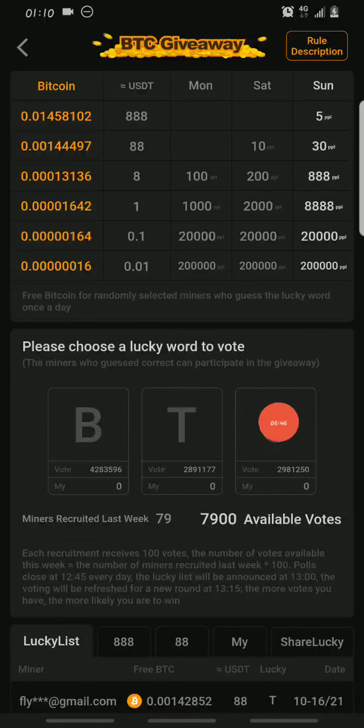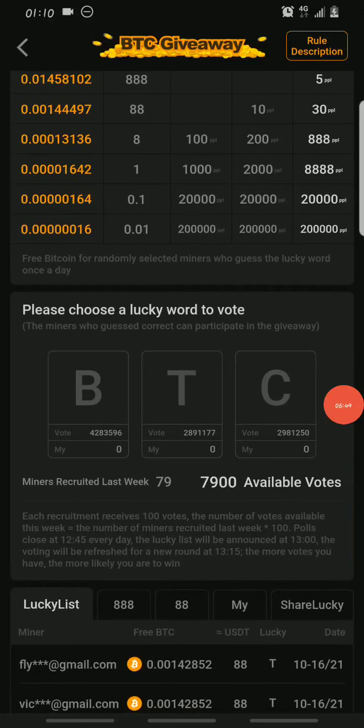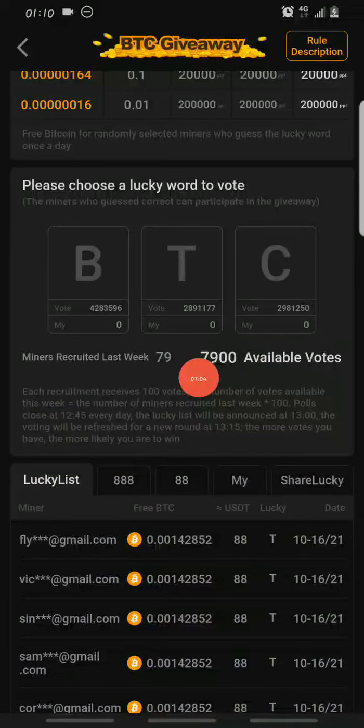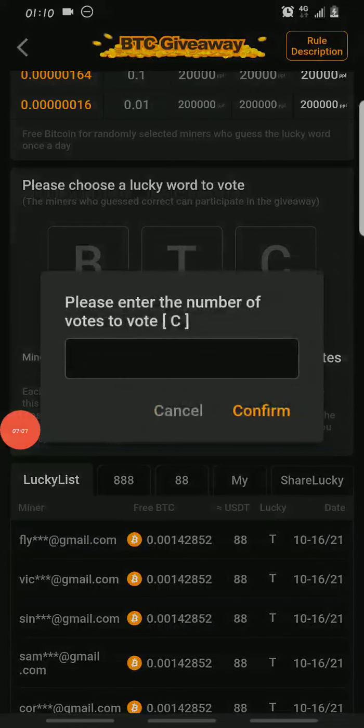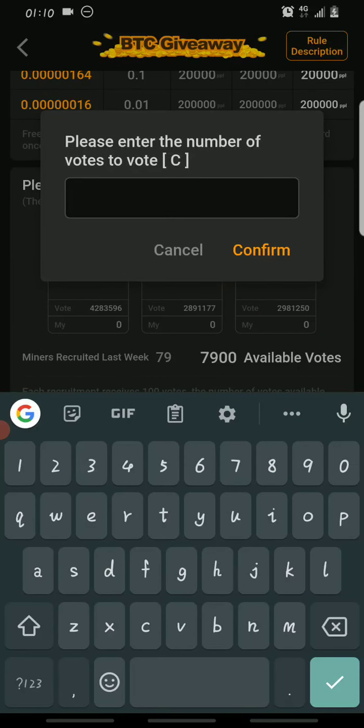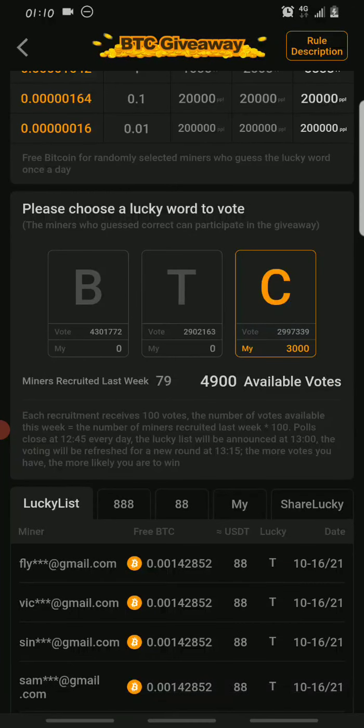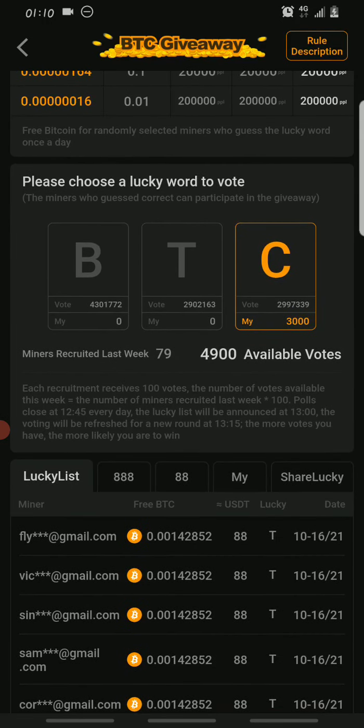How this works is you get to vote on three words — either B, T, or C — and whenever you guess correctly you receive part of the giveaway placed on that word. For example, if I want to vote on C as my lucky word, I can bet maybe 3,000 votes on C.